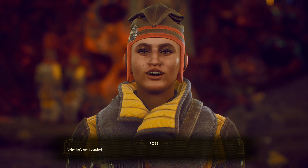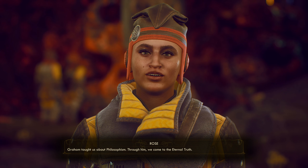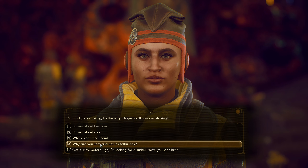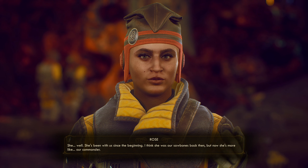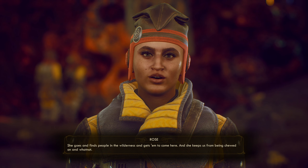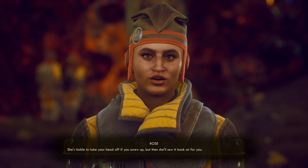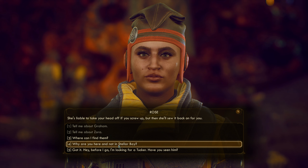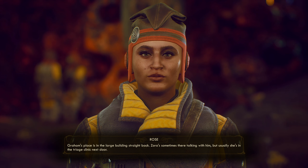'Hey, before I go — I'm looking for Tucker, have you seen him?' 'Graham would be our father, I suppose. Zora might make a good mother if the two of them could stop arguing. You can think of those two as our leaders, but they're more like examples.' 'Tell me about Graham.' 'He's our founder. Graham taught us about philosophism — through him we came to the eternal truth.' 'Tell me about Zora.' 'She's been with us since the beginning. I think she was our sawbones back then, but now she's more like our commander.'